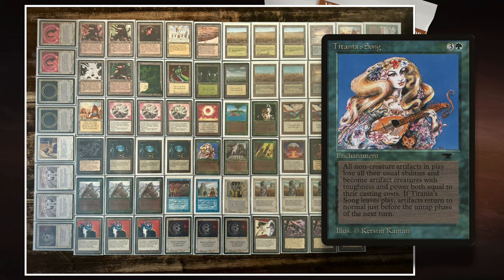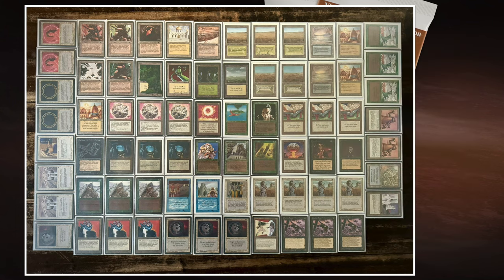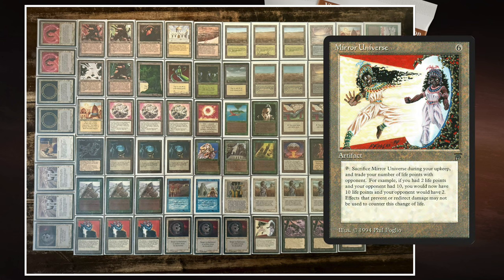We also have Titania's Song in the deck. It's one green and three to cast this enchantment. It reads: all non-creature artifacts become creature artifacts with power and toughness equal to their casting costs, and they lose all other abilities. For example, a Jayemdae Tome will turn into a 4/4 vanilla. So will your Icy Manipulators, your Fellwar Stones become 2/2s, your Sol Ring a 1/1, etc. If you time your Titania's Song right, you can have a huge army of books and orbs, and even a Mirror that will turn into a 6/6 — a monster.